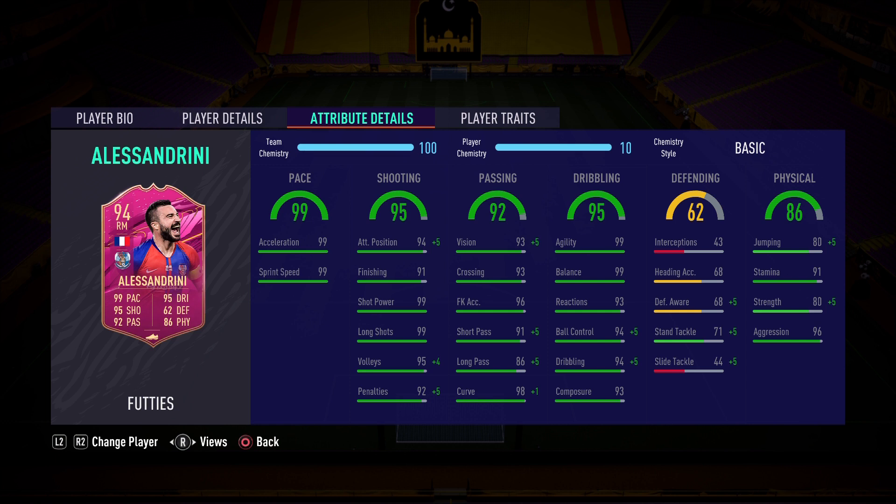This card is looking insane in the stat department. First, 99 pace — 99 acceleration, 99 sprint speed — you don't even have to increase that. I'll probably apply a Dead Eye or Finisher to boost that 91 finishing up to 99. It also has 99 shot power, 99 long shots, and 95 volleys, so he's going to make an insane striker. In passing, 92 overall — he can also play CAM with 86 long passing, 91 short passing, and 93 vision.